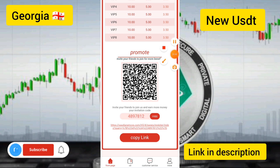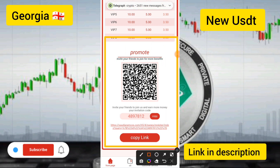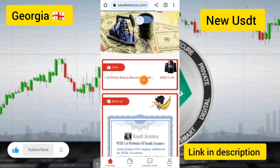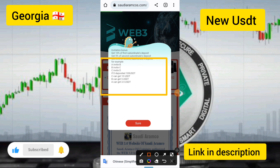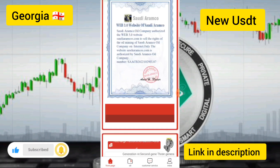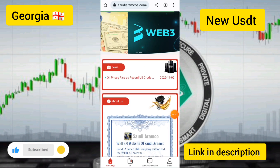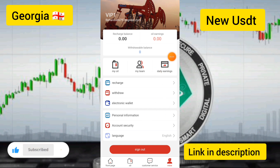To earn extra daily income, share your invitation link. Copy the link and send it to many groups. Team A and Team B referrals earn 10 percent commission daily. Copy this link and send it to lots of groups to earn more money.